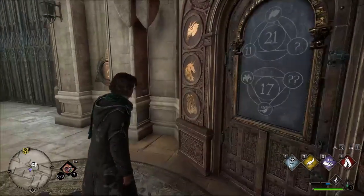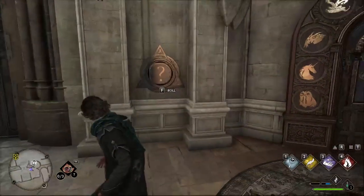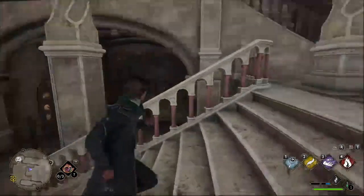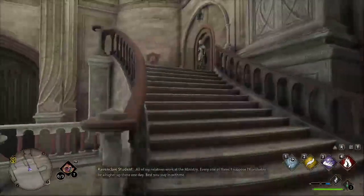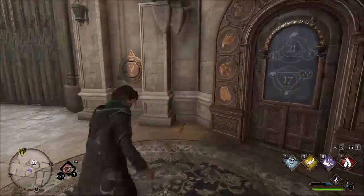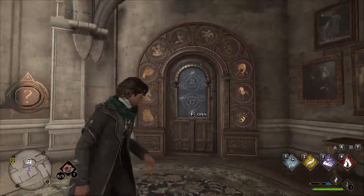So you have to solve the riddle to open these. You can see there's a question mark on the wall — there's usually two. So there's one here, and for this particular door, there's another one up top here. There's usually like a chest behind them.